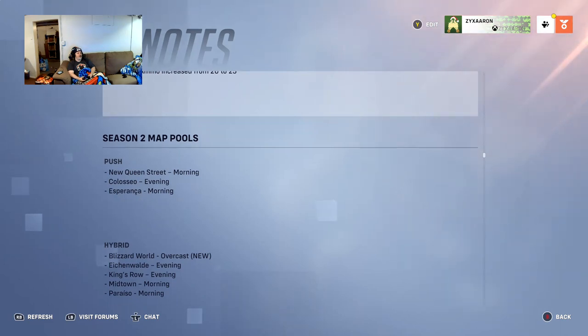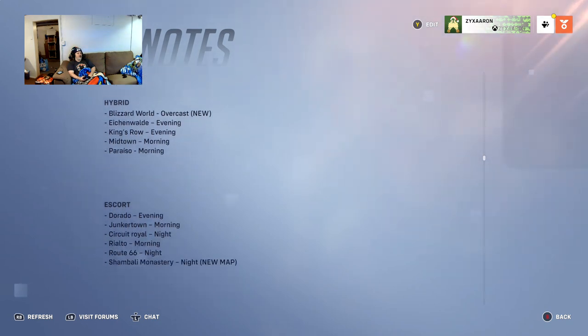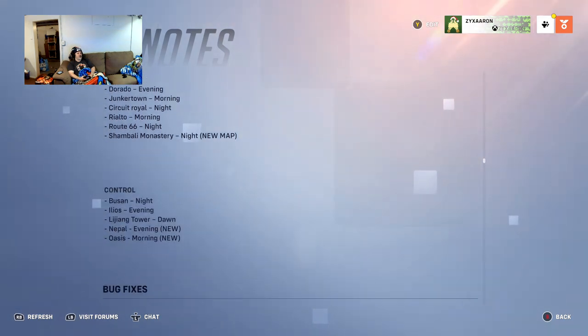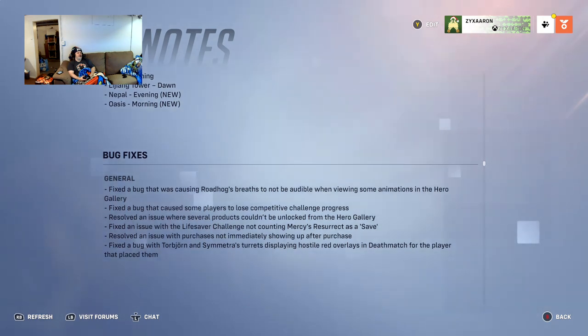Season 2 map pools: Push gets New Queen Street, Coliseo, and Esperança. Hybrid gets Blizzard World, Eichenwalde, King's Row, Midtown, and Paraíso. Escort gets Dorado, Junkertown, Circuit Royale, Rialto, Route 66, and Shambali Monastery. Control maps include Busan, Ilios, Lijiang Tower, Nepal, and Oasis.